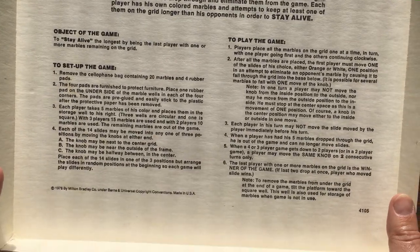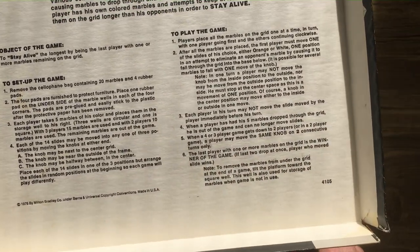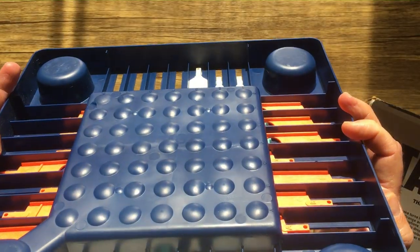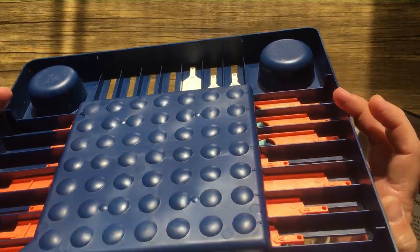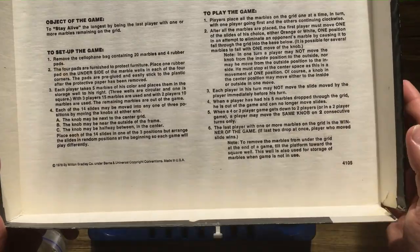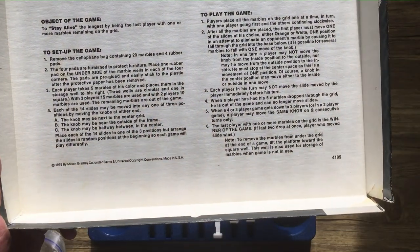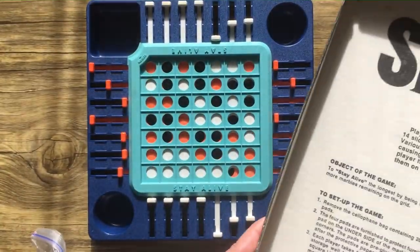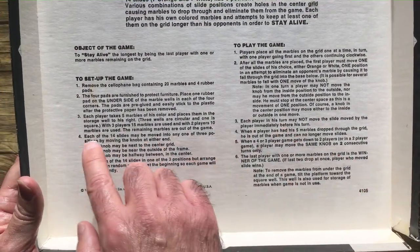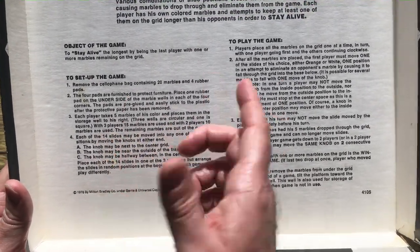How does this game stay alive? There's a little bag, and four pads for underneath. It's very plastic-y — not a big deal. Each player takes five marbles of their color and places them in the storage well to their right. There are three circular wells. With three players, 15 marbles are used; with two players, 10 marbles are used.